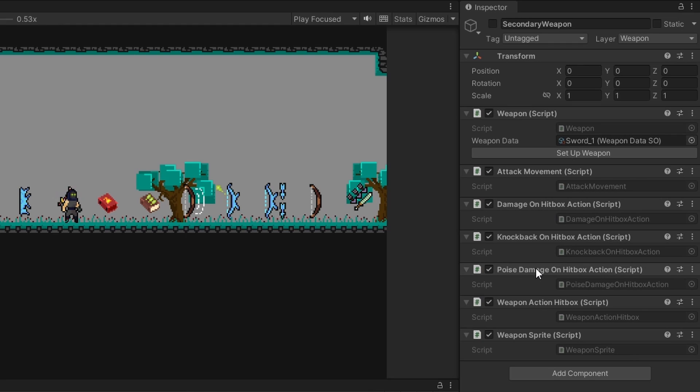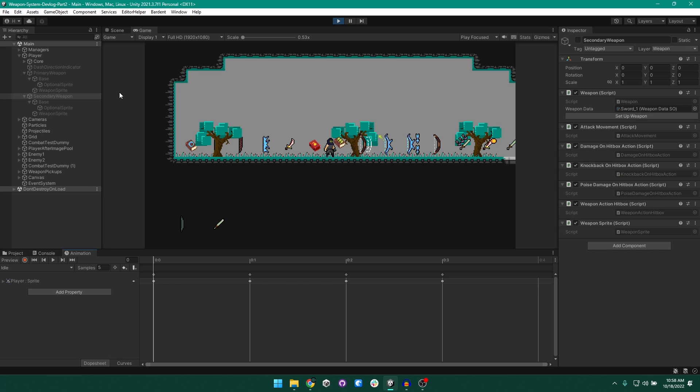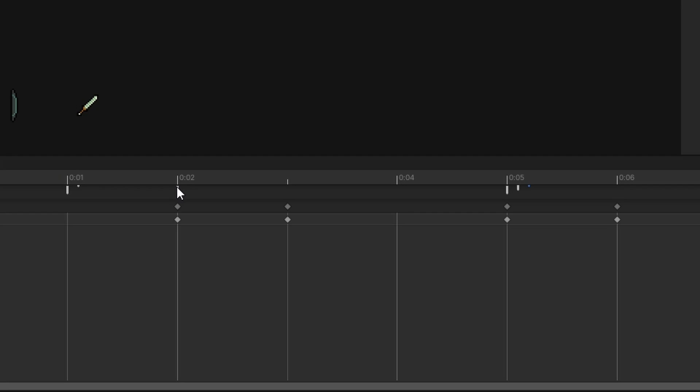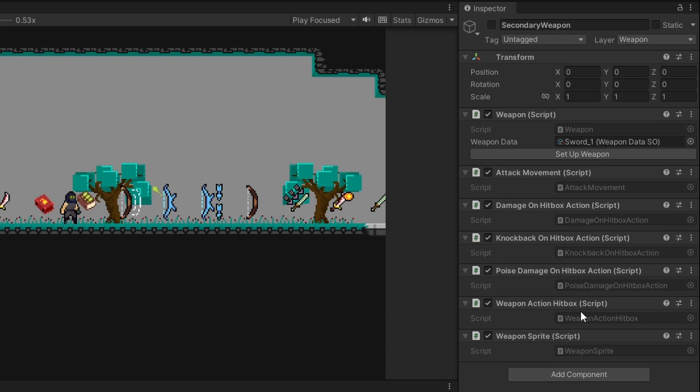After attack movement, we have three components which all end in 'on hitbox action'. We first need to talk about the weapon action hitbox — this is the hitbox of the sword itself. It is called weapon action hitbox because the weapon checks the hitbox on the animation's action event. If we come to the animation window and look at the sword's animations, you can see there is an attack action trigger. This animation event triggers the weapon to check its hitbox, which simply stores anything within that hitbox. The three other components then take whatever is stored and do various things to it — damage on hitbox damages whatever entity is within the hitbox, knockback on hitbox action knocks back that entity, and poise damage leads an entity to get stunned.